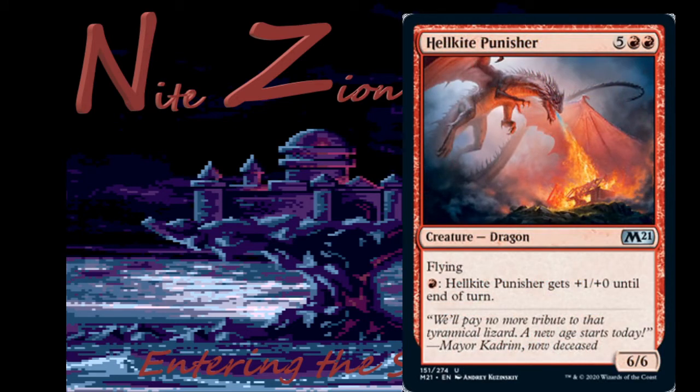Hellkite Punisher — five colorless two red, uncommon Dragon, six-six with flying and fire breathing — pay red to get plus one plus zero until end of turn. We're on this weird seven-mana cycle thing and this is the red version. If you can get to seven mana these are great, but I don't think you can, especially in red. I think this is bad — no constructed play, and there are much better options.